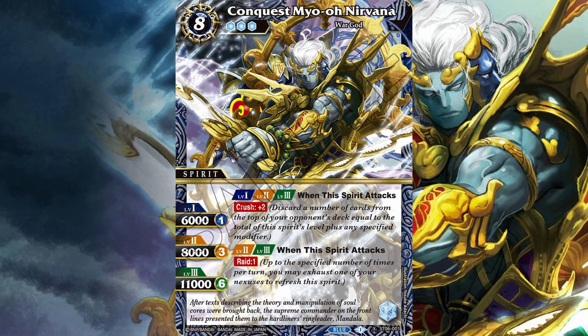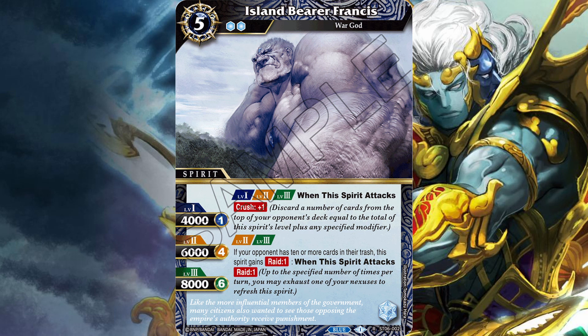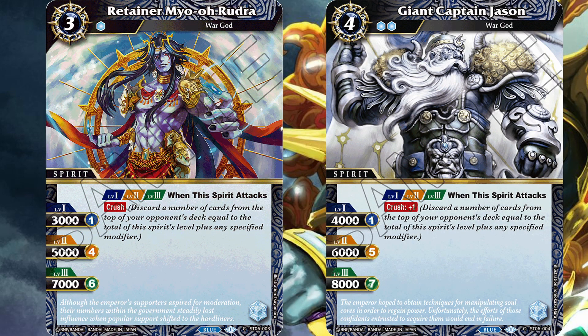So of course, this keyword goes great alongside Crush, where you can just mill them again on the same turn, potentially milling up to ten cards if at the highest level. Because these two keywords go great together, we got basically a mini Nirvana in Island Bearer Francis, which has Crush plus one, and at level two, if the opponent has ten or more cards in their trash, the spirit gains Raid one.